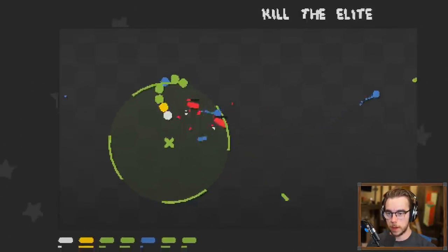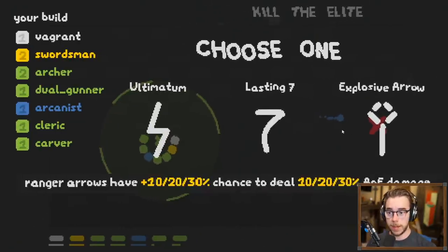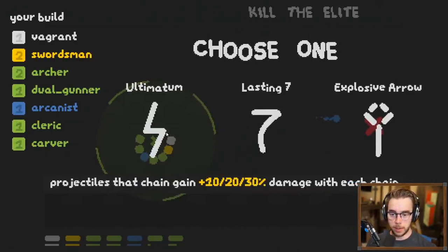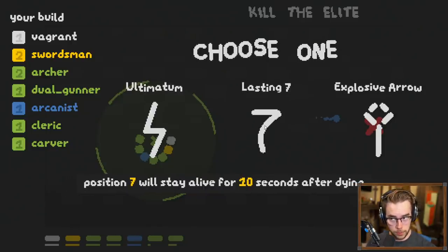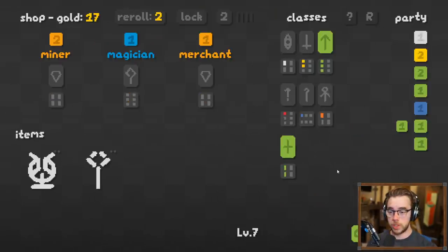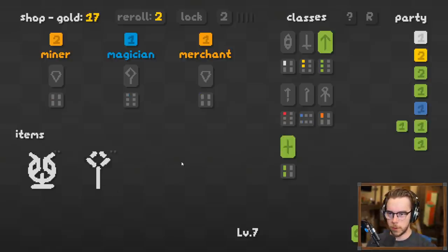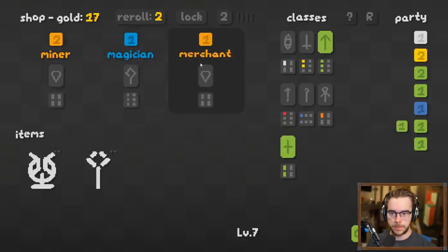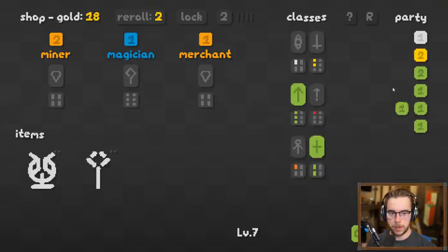The Zerg are the swarm insect class in Starcraft, known to just rush people down with overwhelming forces. 'Projectiles chain and gain damage with each chain — position seven will stay alive for ten seconds after dying.' Interesting. 'Ranger arrows have an additional chance to deal AOE damage' — we're doubling up on the Ranger stuff! And I just realized you can actually get upgrades of the runes themselves.